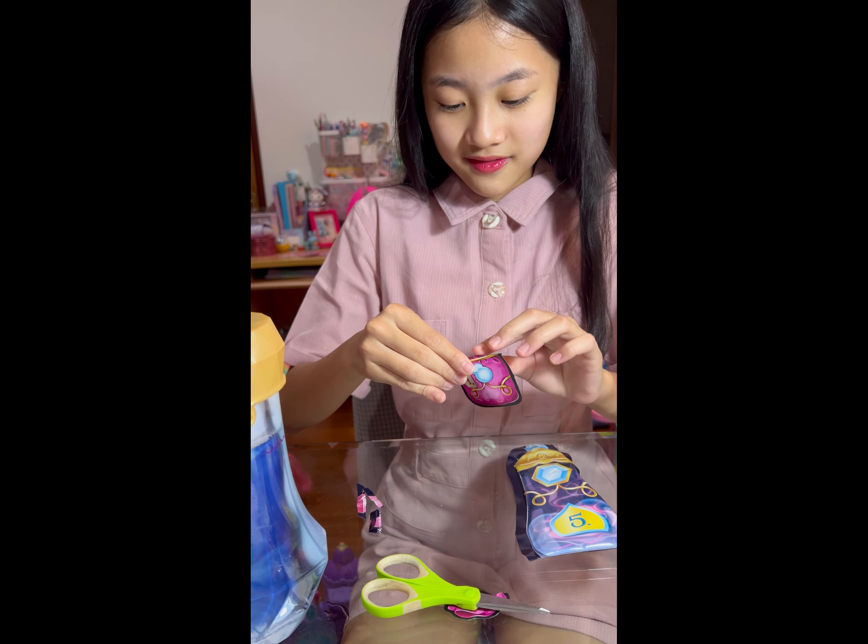Her name is Fleetar, by the way. She's like a butterfly Pixling, and she's so cute — look at her skirt! And I forgot to tell you the most important part: this one is kind of like a stand that you can hold Pixlings on. So cool — it literally can hold them so they can stand right there.